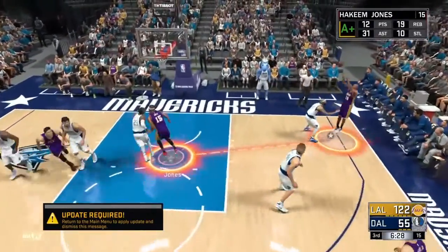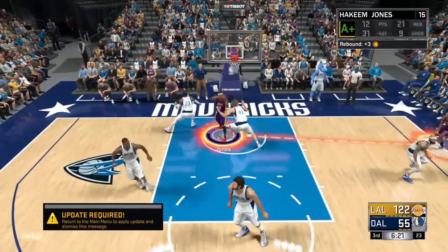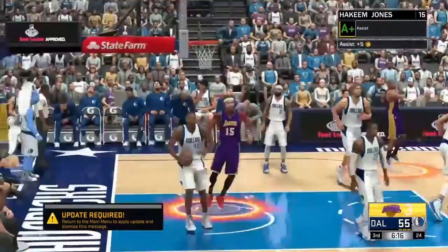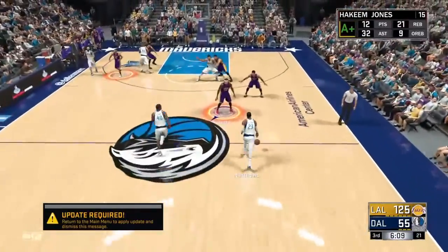Just like how you see me pass Justice the ball, I grab the rebound, then pass it back to him again and grab another rebound. Pass it back out to him again — this time he actually made the shot. This is how I'm getting the Dimer badge and also how I'm getting Hustle Rebounder.